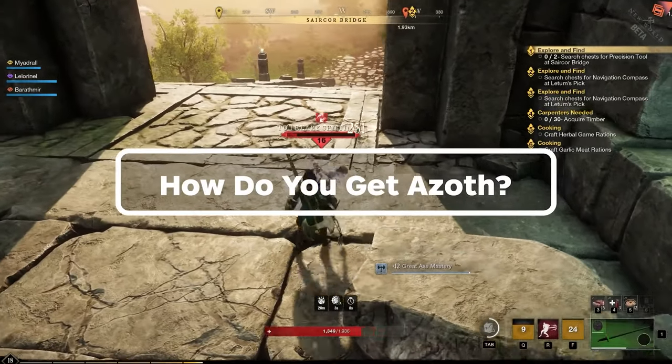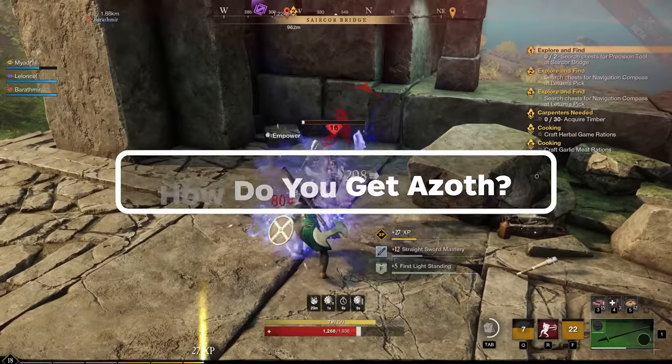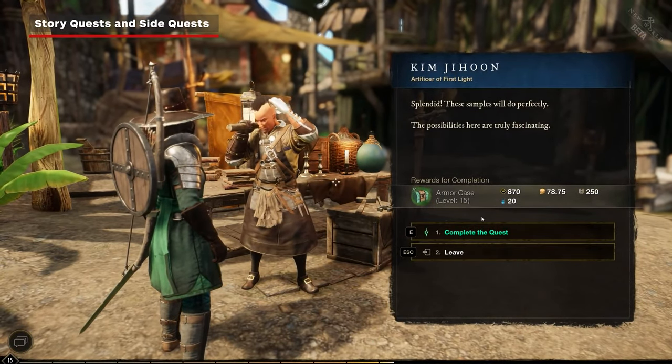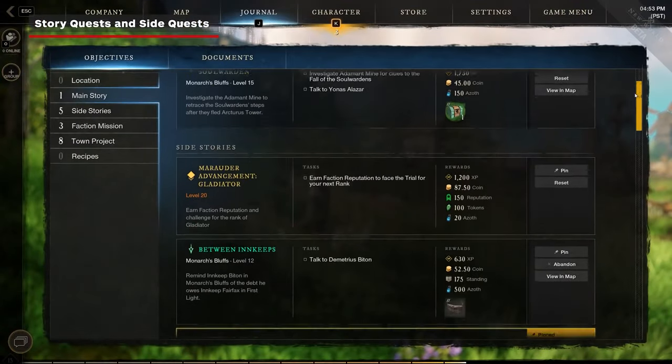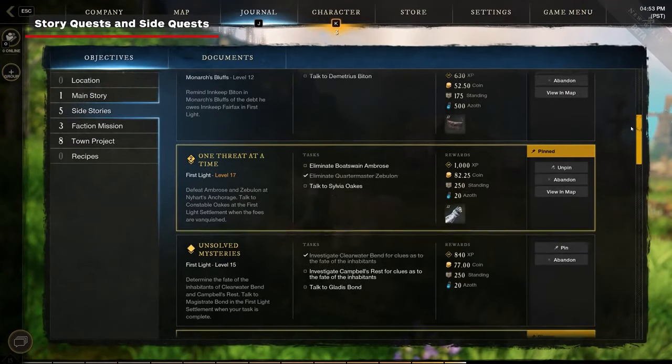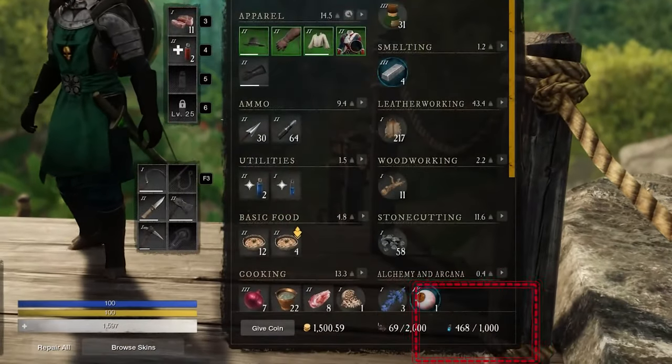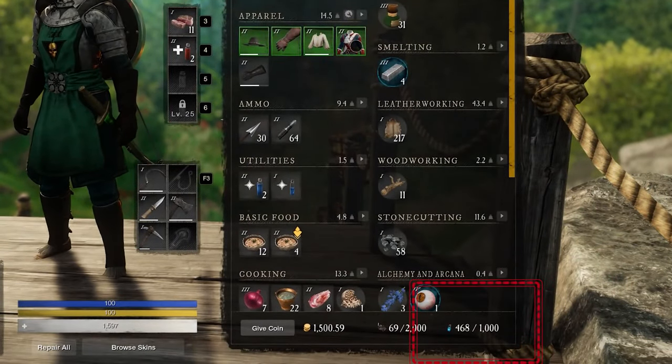So how do you get Azoth? Right now we only know of four ways. The first is from story or side quests. Not every quest rewards you with Azoth, but the ones that do typically earn you around 20 or 30. So if you track down the early side quests that reward it, you should already have a bit of a stockpile before you even get to a point where you need it.